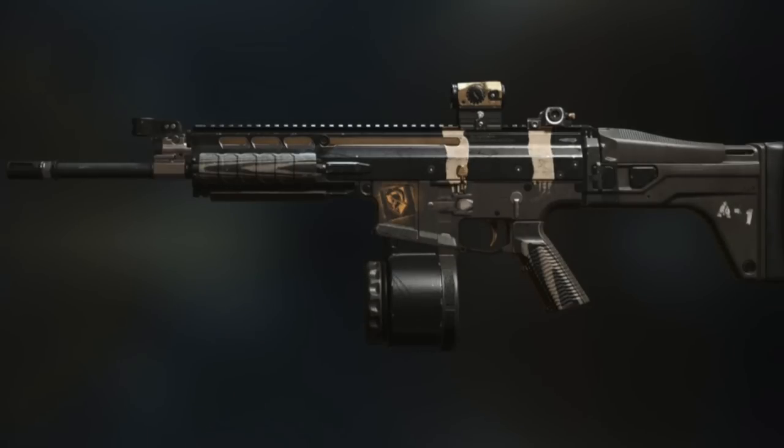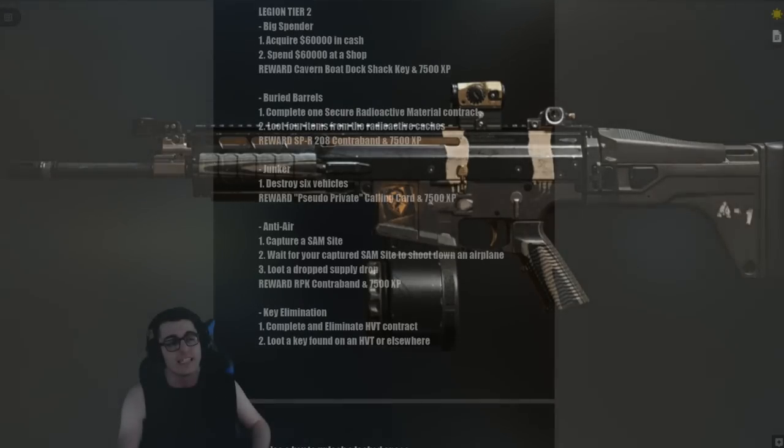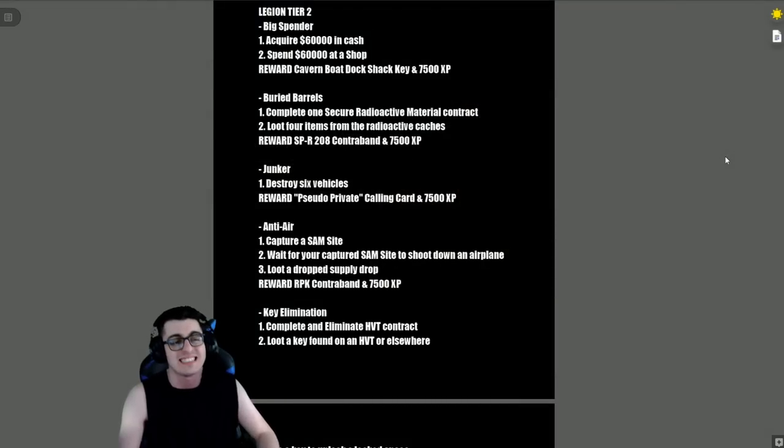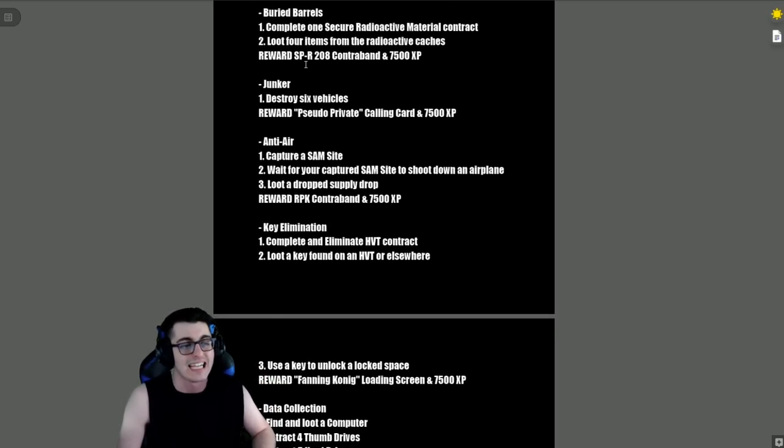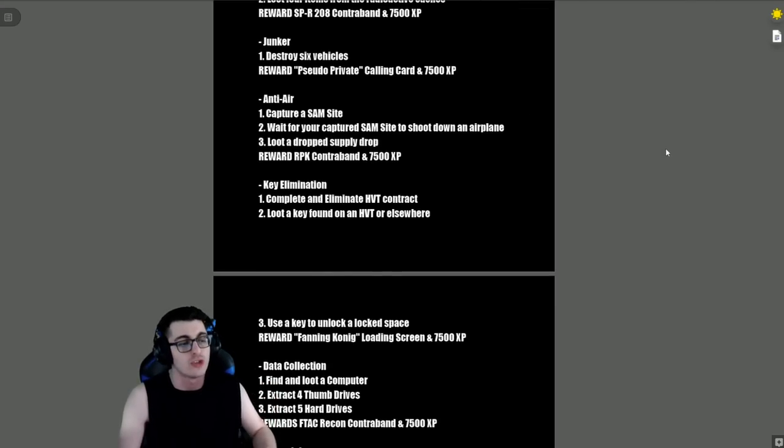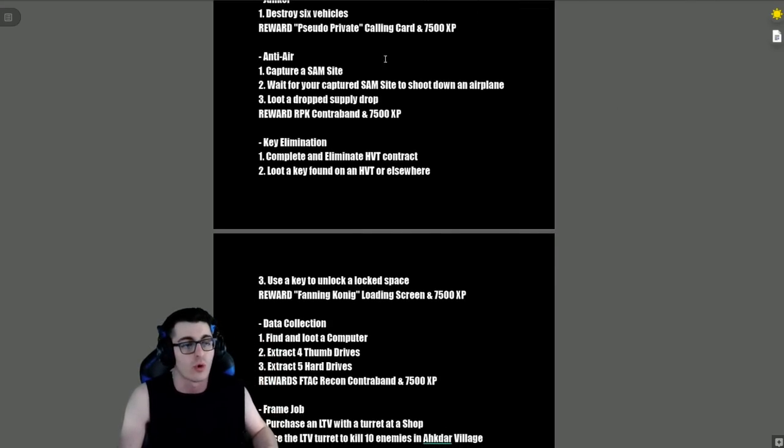Moving on to Legion Tier 2: 'Big Spender' — acquire 60 grand in cash and spend it at a shop, and the reward is a Cavern Boat Dock Shack Key and 7,500 XP. 'Buried Barrels' — complete one Secure Radioactive Material contract and loot four items from radioactive caches, reward is the SPR-208 contraband and 7,500 XP. 'Junker' — destroy six vehicles, reward is a Private Calling Card and 7,500 XP.